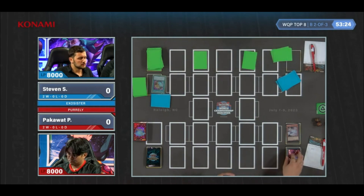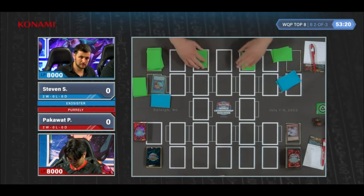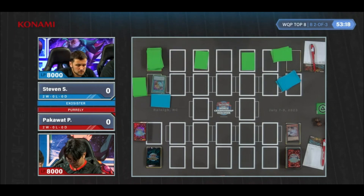The neat thing with the Spirit, though, is it bounces back to your hand, so you can do it again next turn. But the ash doesn't actually eliminate the threat — it only delays it. Draw, set my main.